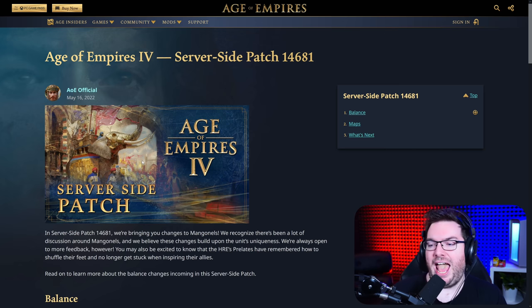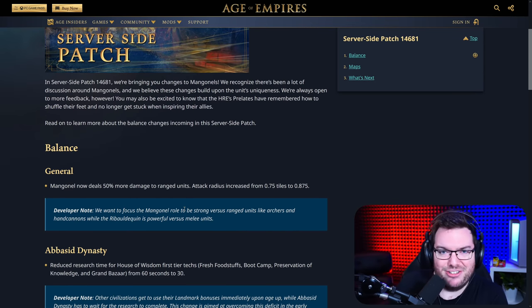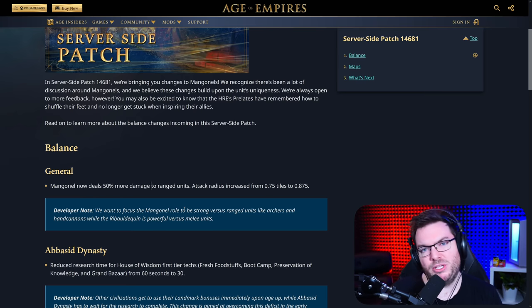I'm looking forward to seeing how this affects the balance. I'm very happy with these changes even if it kind of affects my playstyle — I love to make Chukonus, and the Mangonel now counters them, making it a little more difficult for me. But it's really healthy for the balance of the game for ranged units to actually have a decent counter, and the Mangonel is definitely going to be it. Without further ado, I wrap it up for you guys. Thank you for watching, I'll catch you in the next one — happy gaming.